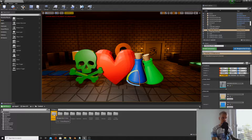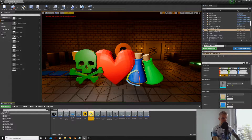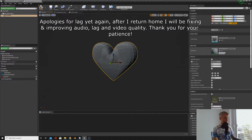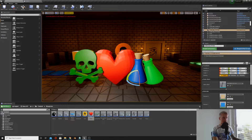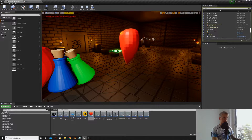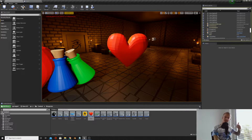Go into Content, Blueprints, and duplicate your coin. I'll just show you an example then you guys can do the rest. We'll call this 'Heart', change the static mesh to the heart, give it a nice colour, and now when we drag this heart into the level it should respond the same way the coin does — it goes up and it goes down. Do that for the rest of them and I'll see you guys afterwards.